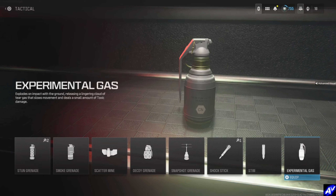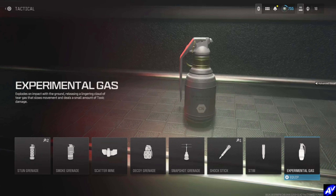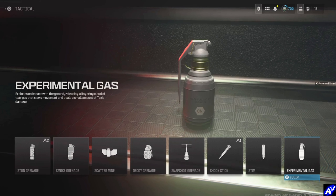Whatever zombies are affected by the gas — when you kill them with a gun it will count as a kill towards the challenge. If you run out, you can find these pretty easily in loot and drops and stuff like that, but it will take longer to do.